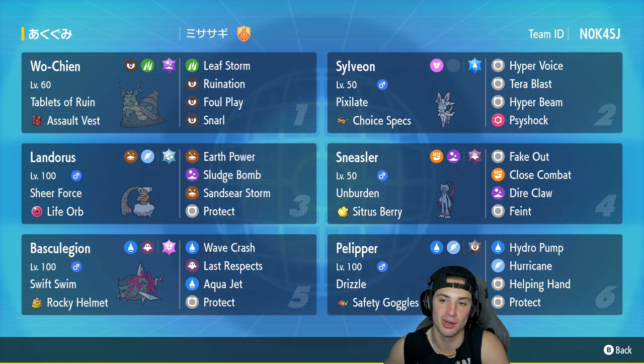Sylveon has Hyper Voice, Tera Blast, Hyper Beam, and Side Shock. With that Water Tera type, Choice Specs Sylveon is always solid because its HP stats and defensive stats are solid as well, so we can out-bulk some shots and at the same time get off some big damage. In our third slot we got the heavy-hitting Sheer Force Landorus with the Life Orb, running Earth Power, Sludge Bomb, Sand Seer Storm, and Protect.